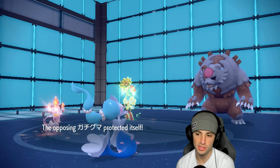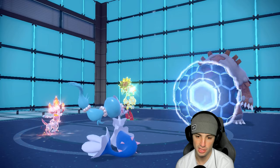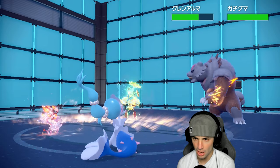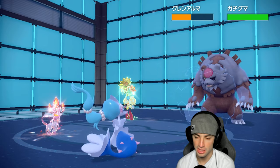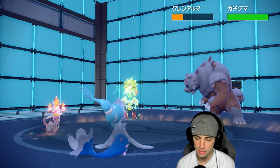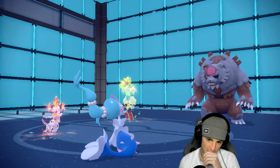There's a Protect — good thing I didn't double down into Ursaluna. Two Hyper Voices launch: one Fairy type, one Water type. I should have Moonblast but I don't think it would have KO'd. It did a lot of damage though. Good damage all around.